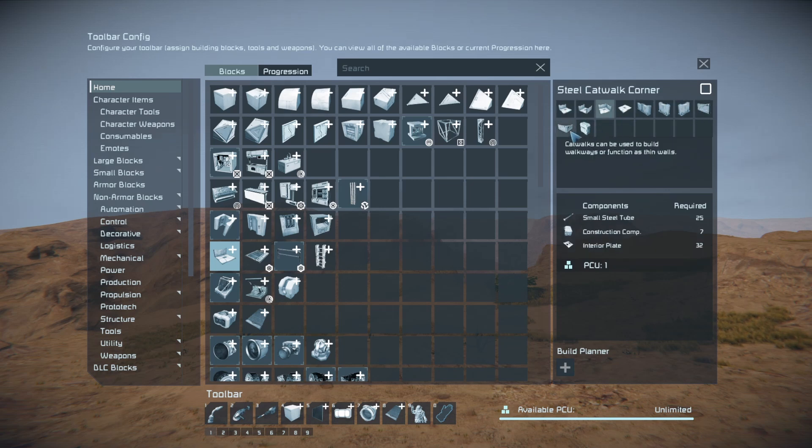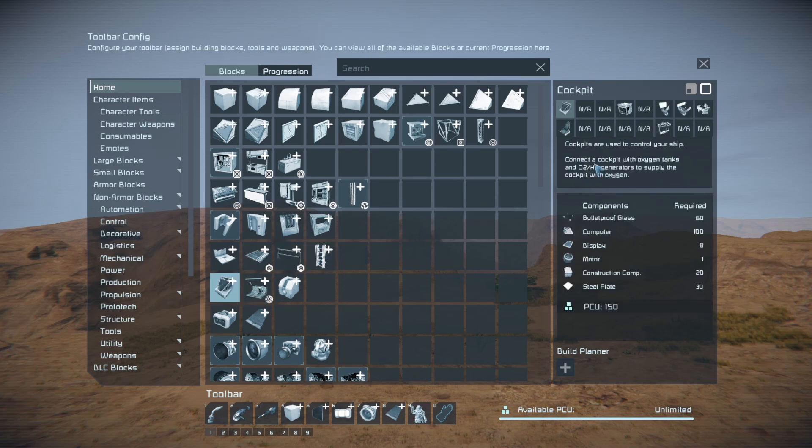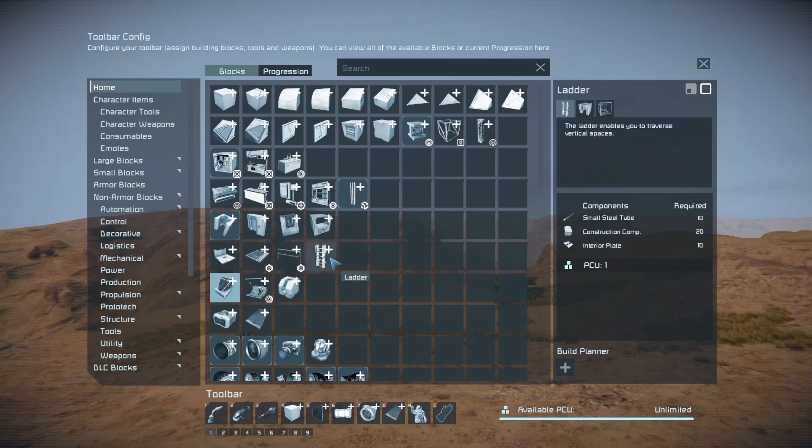Decks are the same. I've combined the cover walls and catwalks since I hardly ever use those, so I don't mind them being in one group. I've already talked about putting the stairs in with catwalks. Rails are the same. Cockpits and control seats are all in the same group, and I've also put the passenger seats in there.